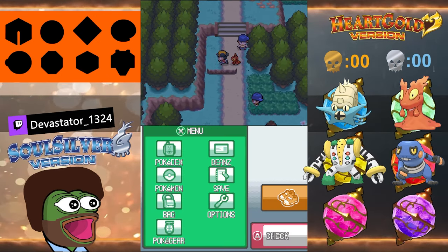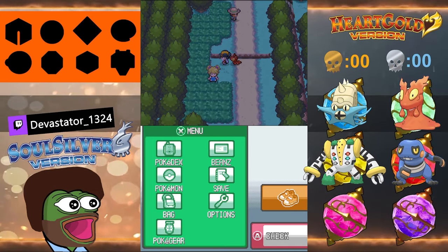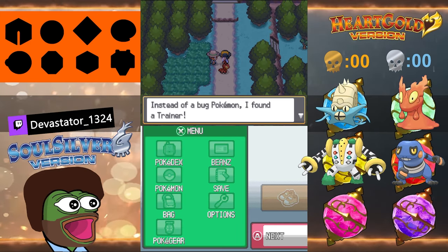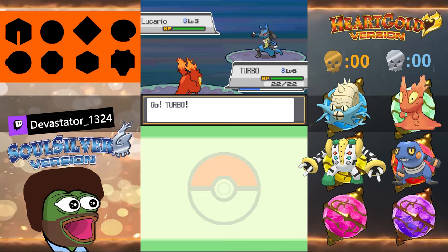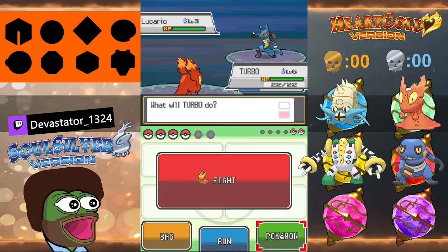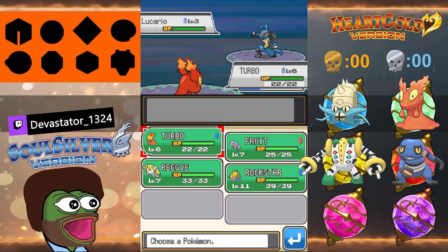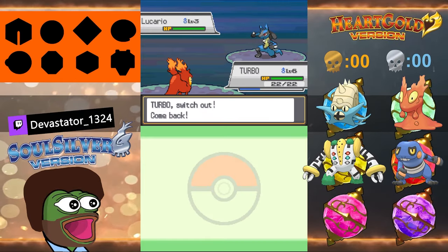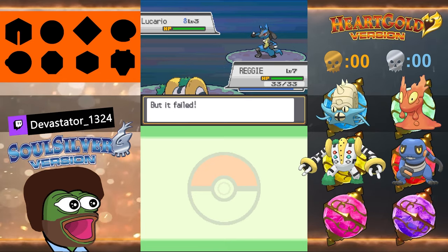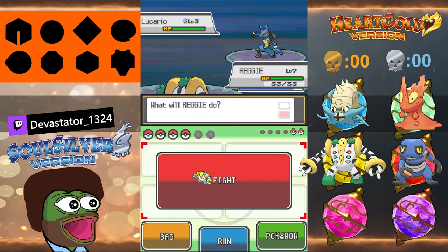That girl is not a trainer, she's just like 'hey, if I was a trainer you'd have to fight me.' She scared me. Can I go around this guy? This dude's got a Lucario — steel/fighting. I don't have a counter for that. Flying, ground, and fire counter it. Turbo's a fire type but I don't have a fire move. Turbo will die to fighting. I'll bring Reggie. Reggie is normal type and Lucario is fighting type, but at this low level he might just use Detect.